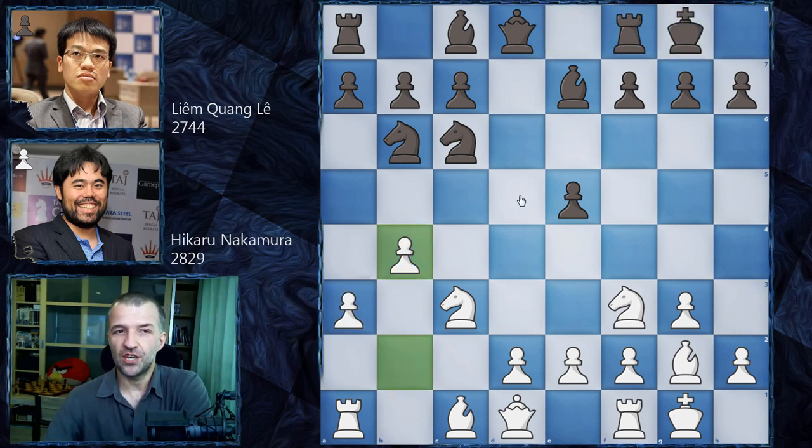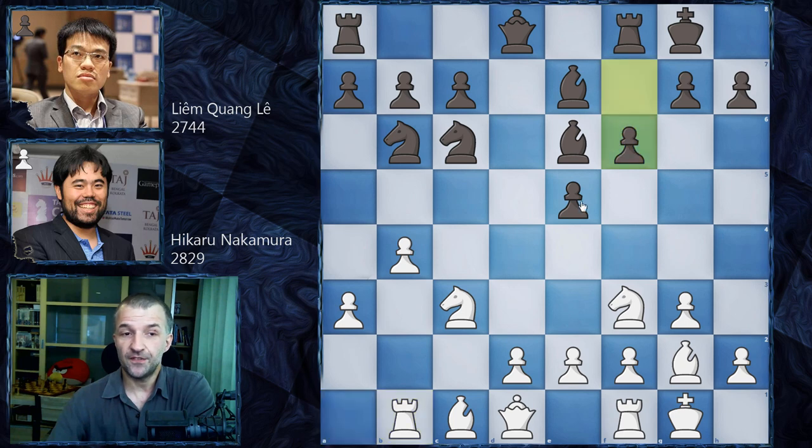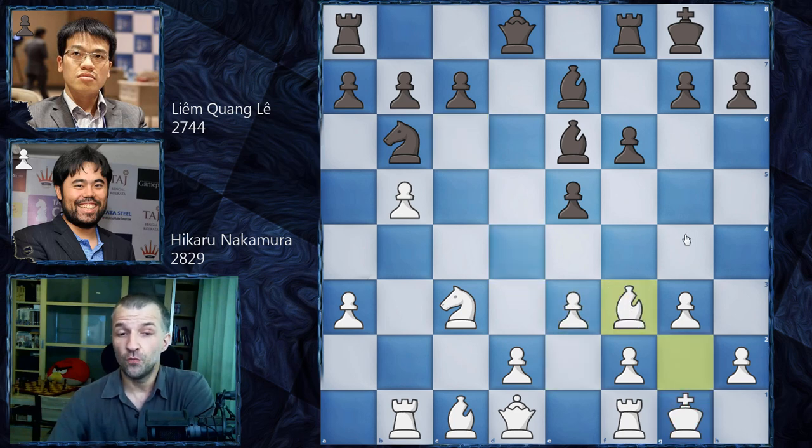Interestingly, Hikaru Nakamura played this position as black a couple of times. In 2019, for example, after Be6, there was Rb1 against Ding Liren, then f6 strengthening the pawn, weakening the diagonal a bit, then b5, the knight jumps to d4, and after e3 exchanging. He also played this against Daniel Dubov in an online tournament this year, where he played Qc8.